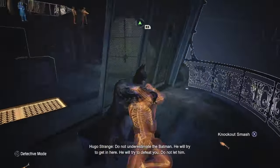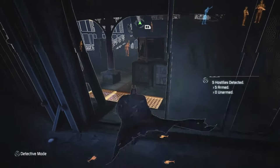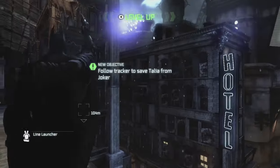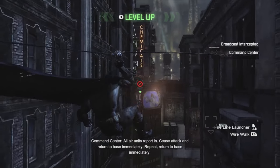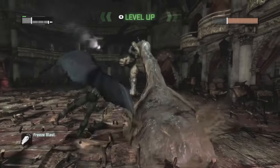And that, chaps, is game! I got through all the Tiger Guards with no issue — literally the fastest I've ever done it. I didn't even go outside, so there was no need to grapple. Made my way to the theater with a few line launches and took out the snipers the same way I always would. Ended the theater, froze Clayface, and the game was finished!